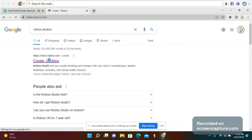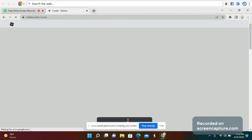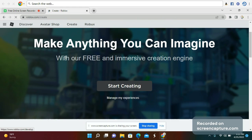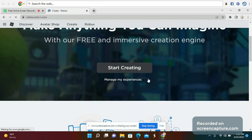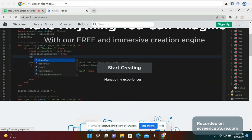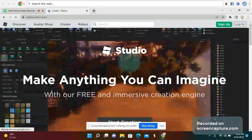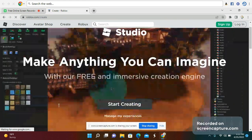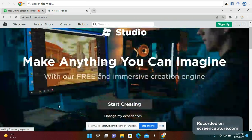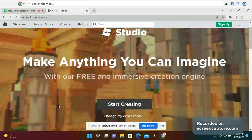Whenever you press that, you're gonna press Start Creating. If you have an experience already, press Manage My Experiences. Whenever you press Start Creating, a file will download to your PC or Mac. You have to have a PC or Mac to be able to create your own Roblox obby or game.